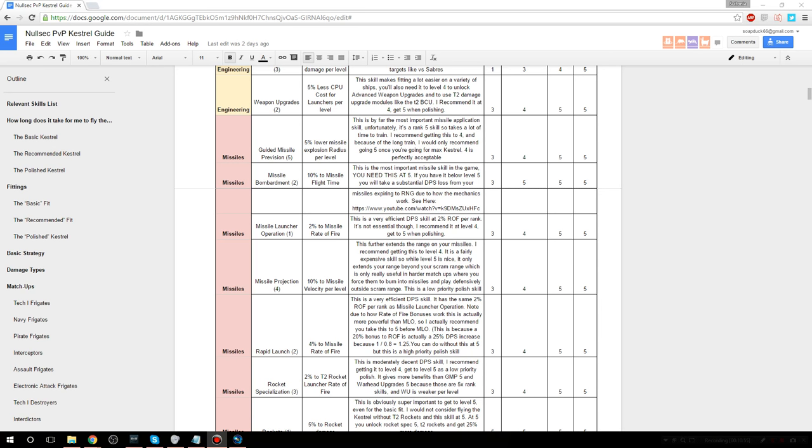Moving on to missile skills — guided missile precision is the most important missile skill for application. It reduces the explosion radius of your missiles by 5% per level. I recommend getting this to level 4; level 3 is fine for the basic fit. Do not PvP without this skill trained. The good news from the skill changes is that guided missile precision used to require missile launcher operation level 5 — CCP is reducing that to level 4, which is going to save a good five days off the training time for the basic fit. The difference between level 3 and level 4 is about a 5% DPS increase on most frigates, so get this to level 4 quickly.